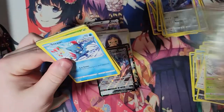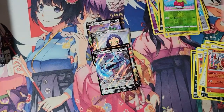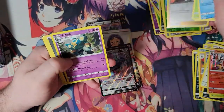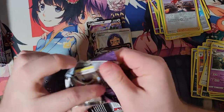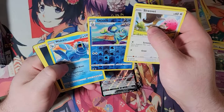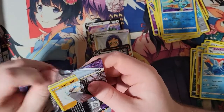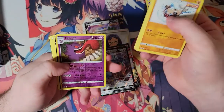There's a lot of sets where I'd be very happy to get a random full art trainer, but definitely Chilling Pain is not up there. Feels like we haven't gotten a hit in a lot of packs. Honestly, the Drizzile is actually worth a little bit too, just because there's one Inteleon that's super strong — not the V, one of the stage 2 Inteleons.